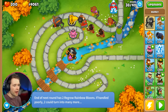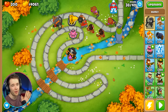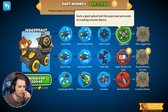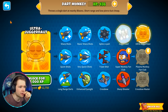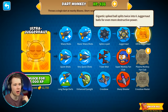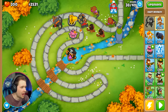End of next round has two regrow rainbow balloons — if handled poorly, two could turn into many more. That's actually threatening me. The Juggernaut holds a giant spike ball — oh yes, we are doing that for 7,500! I think I can do that on this dart monkey. We're juggernauting! He's got one more upgrade: Ultra Juggernaut — look at his golden gigantic spike ball that splits twice into six. I'm pressing play. Light work, light work!